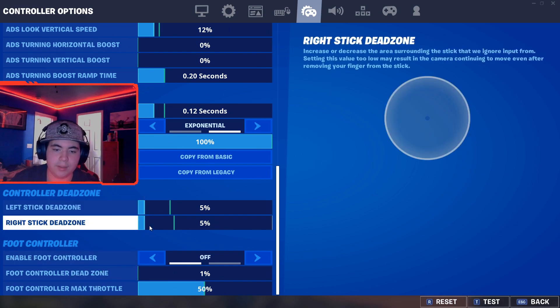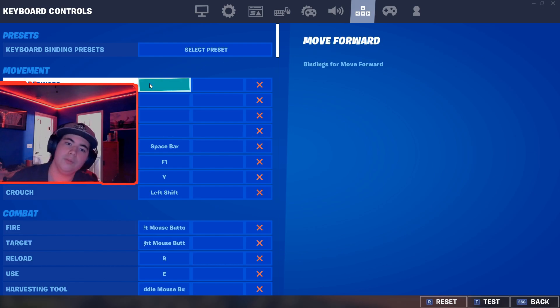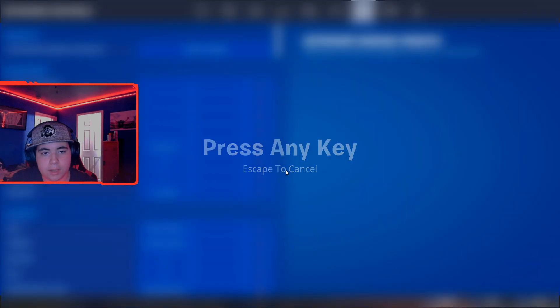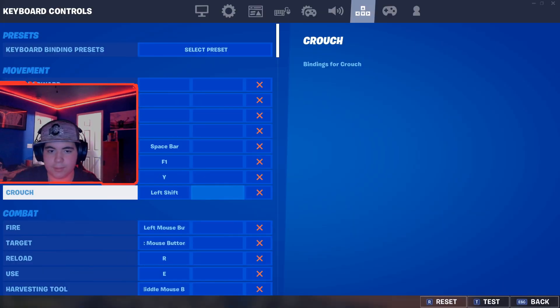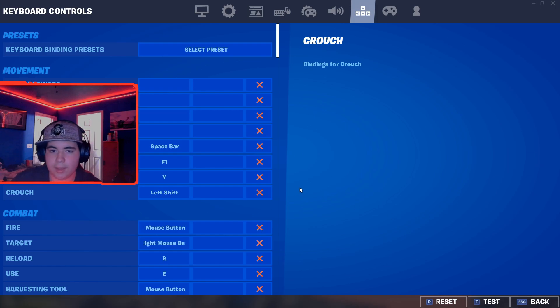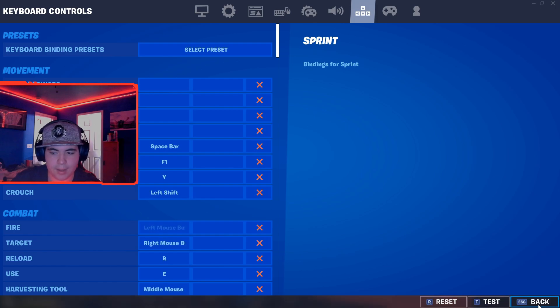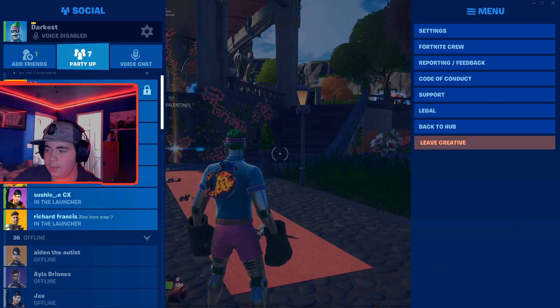Then you want to go over to your controller settings. Most things don't matter, but what does matter is your dead zone — you want to have these both at five percent, that's the lowest you can go. Over at your movement settings, it's probably gonna look like a normal WASD layout. What you guys want to do is just click all of the X's right there to unbind all of that. Trust me.